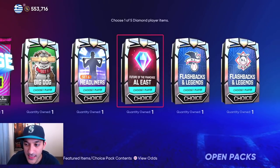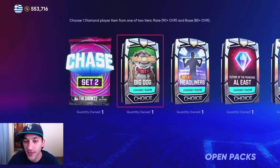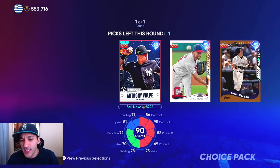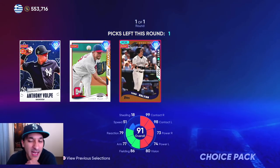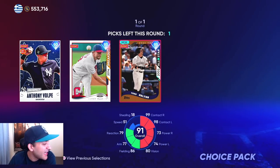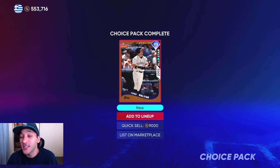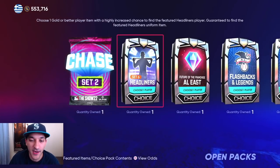Now the Big Dog Set 1 choice pack — we pretty much have all these, but a rare round wouldn't be bad. We did hit the rare round! I kind of have all these cards — I literally just bought Anthony Volpe so we don't need that. This is the first time we got the rare round. I need to decide between breakout series or all-star series. I think I did the breakout collection already, so we'll take the all-star.